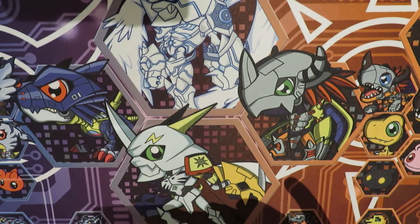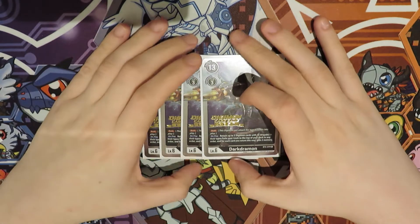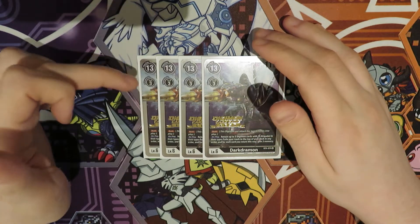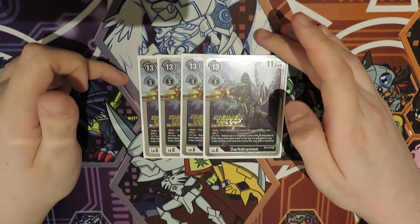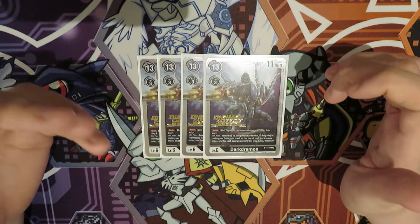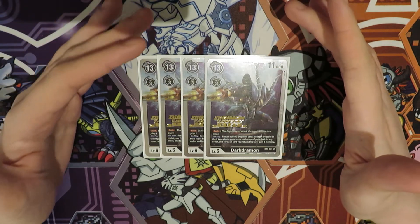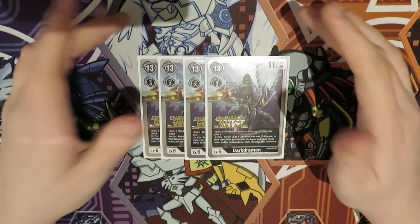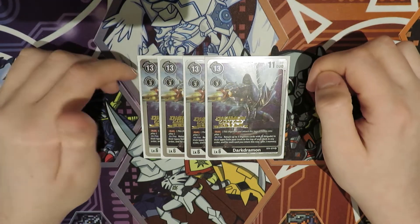For level sixes, we play four Dark Dremont. People say four is too bricky, but in my testing the fourth copy is pretty good — especially since you can trash it because it's a Cyborg through effects like Hagurumon or the Tamers. It can be trashed through a lot of effects and it's still a name, so we play four. We're basically guaranteed to hit it throughout the game, and sometimes we desperately need it to finish.